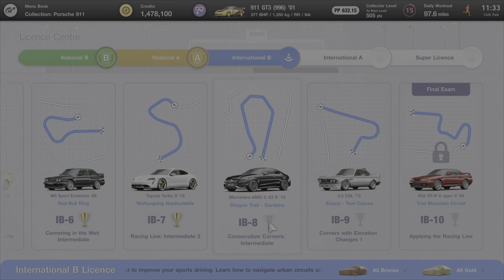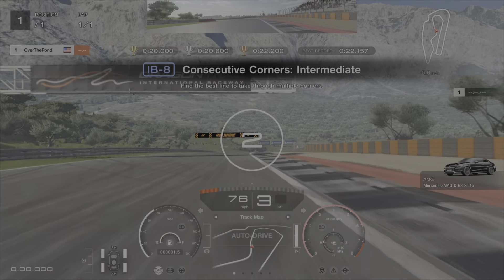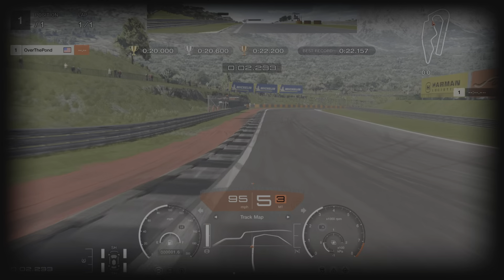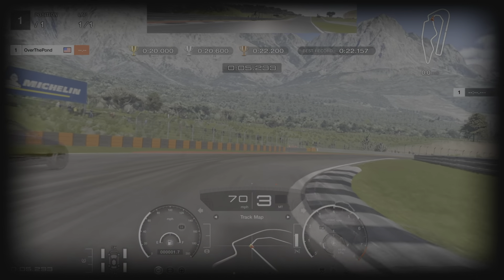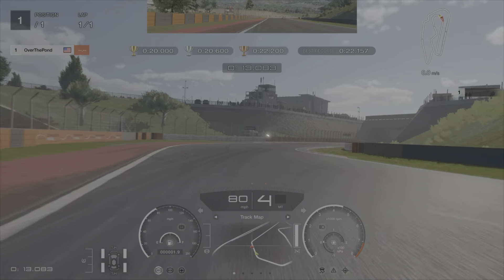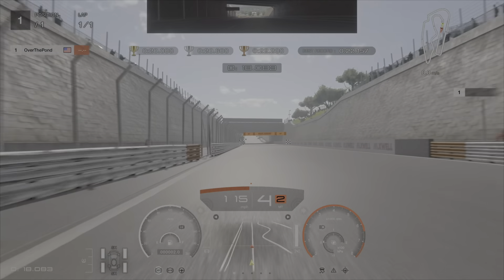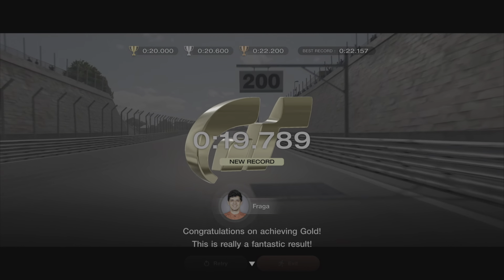Moving on to IB8 — we're going to be at Dragon Trail Gardens in the Mercedes AMG C. They're going to throw you in at the braking zone right off the start. Just as you're coming down the hill, you want to start braking. Get it turned in, making sure you hit the apexes. You don't want to use too much throttle coming through the last two corners, but for the final corner get it straightened up as quickly as possible and on the throttle as much as you can. Power out all the way to the exit for a time of 19.7.